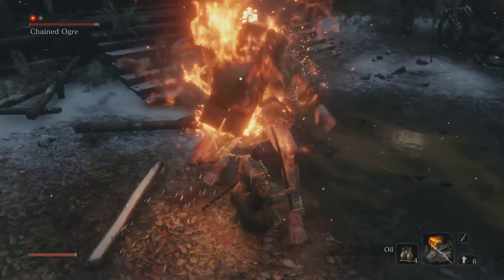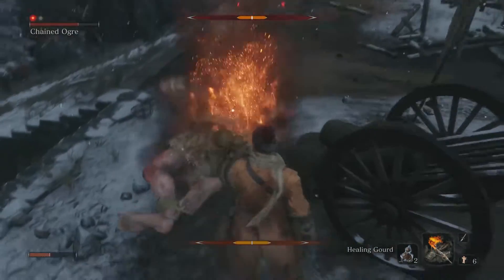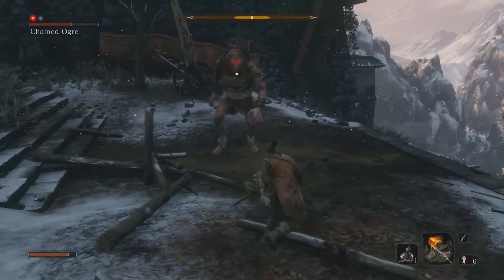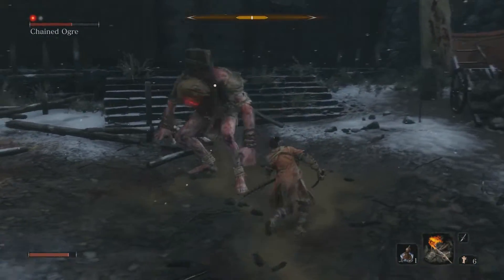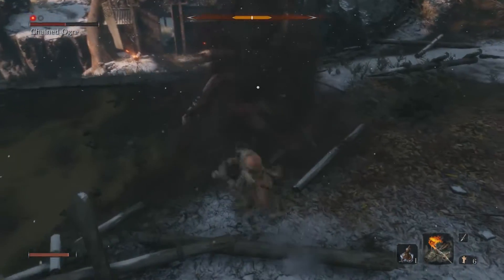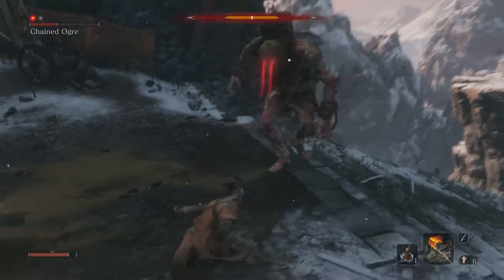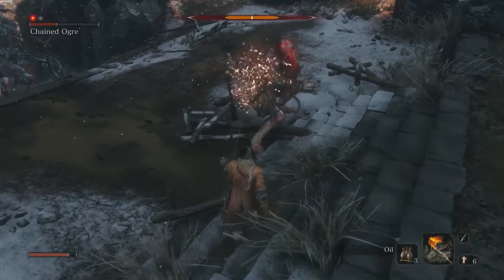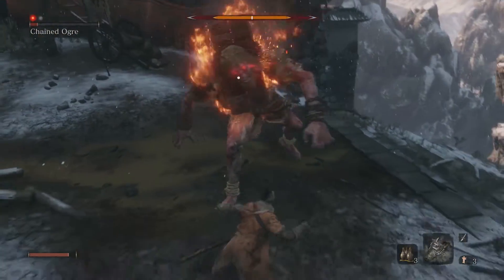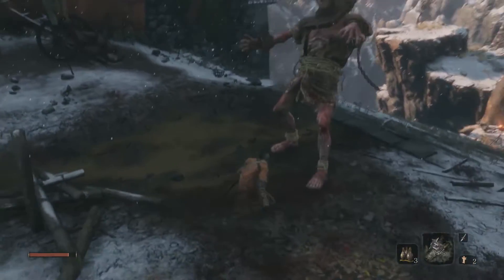Oil him up again, another Flame Vent. The thing with him is his attacks are quite heavily telegraphed — he's slow, but if you get greedy you can lose very quickly. Attack a couple of times. He has that stagger animation. We're going to oil him up again, another Flame Vent. One, two, three — throw in that attack. And it's over. I got very lucky at the end to get that stagger. I only got hit once — pretty good.